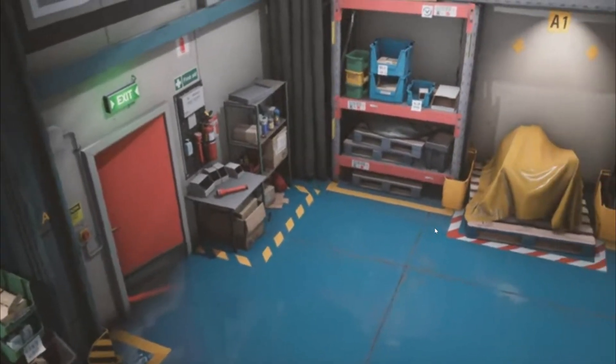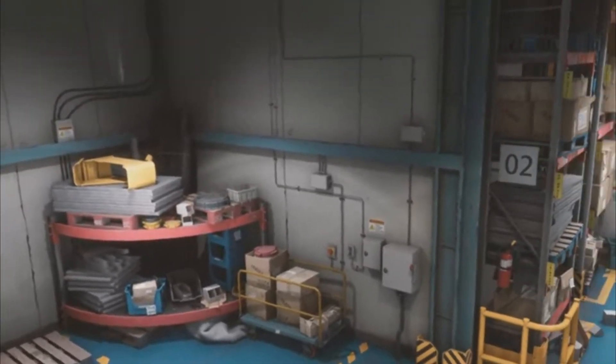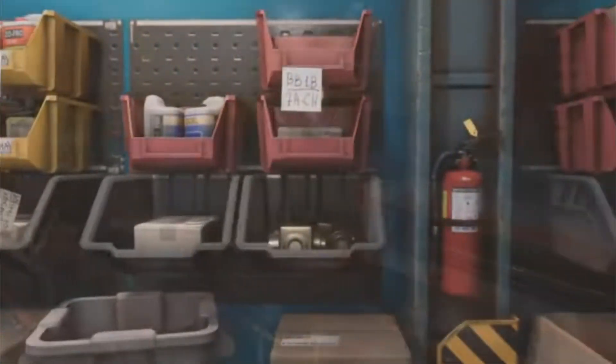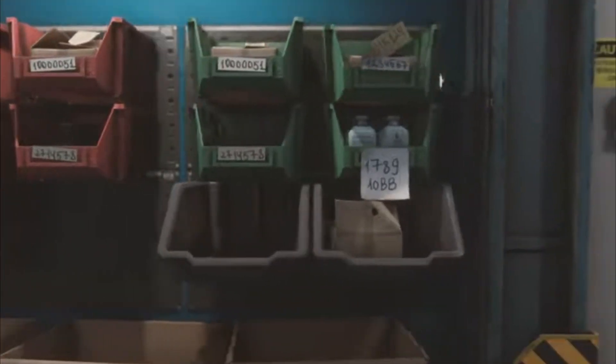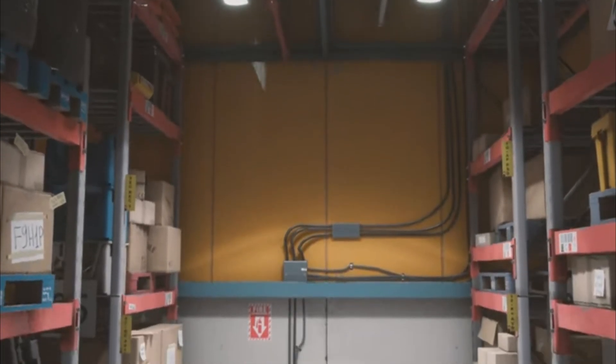The next asset is a Storage House Set, which is actually very cool. You can build so many things with this — like a factory, or an Amazon behind-the-scenes kind of environment. You can do so much cool stuff with this, and it is free, so go ahead and get it right now.